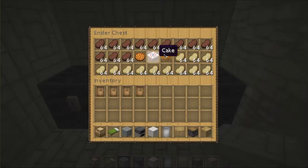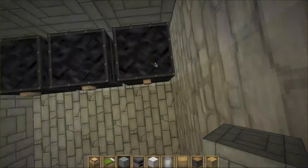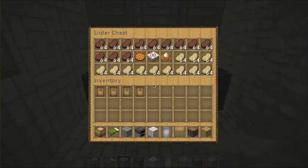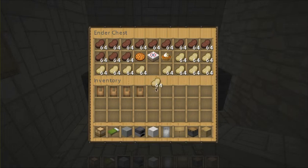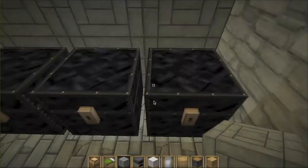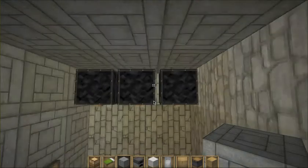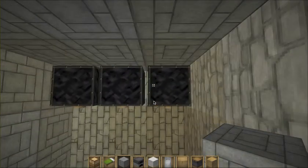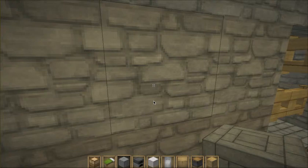If you guys don't know what ender chests are, because you're just starting and want to watch tutorials about houses — an ender chest is pretty much one chest that you make, and if you lose something, you get another ender chest and it has your stuff in there. Every single ender chest has the same contents, but if you take something out, it takes it out of all of them. So you don't get three times the stuff just because you made an ender chest — it removes from every single one. But if you get lost, it's pretty good, because if you have the materials to make an ender chest and you make it, it has all your stuff.